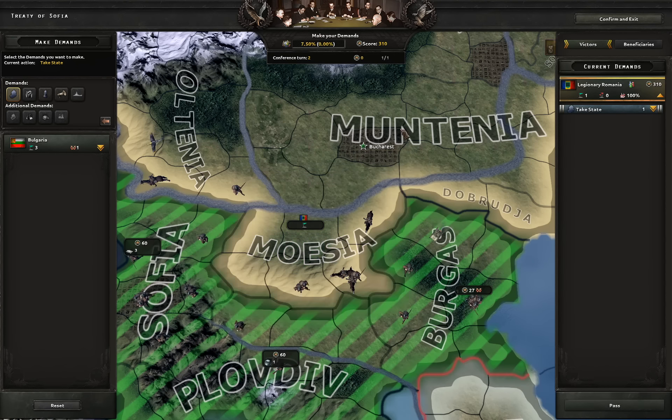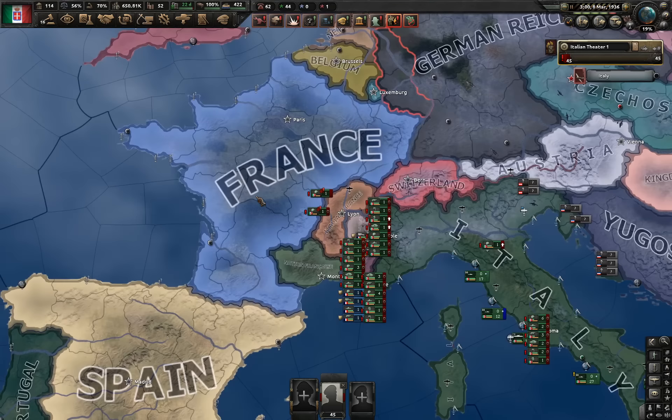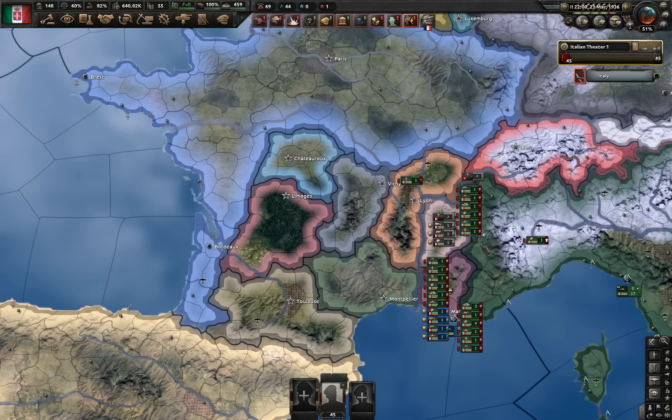And finally there is one more state left — just do nothing with it. Just confirm and exit. And now look at this: Romania took one state, Legionaries Bulgaria was puppeted, and the fascist party SBNL has been put in power in Legionaries Bulgaria. We got from one Bulgaria, three Bulgarias. By the way, look at the leader. We got our own puppet Bulgaria, we got a random fascist neutral Bulgaria in the south, and in the northwest, we got good old Bulgaria with Boris.